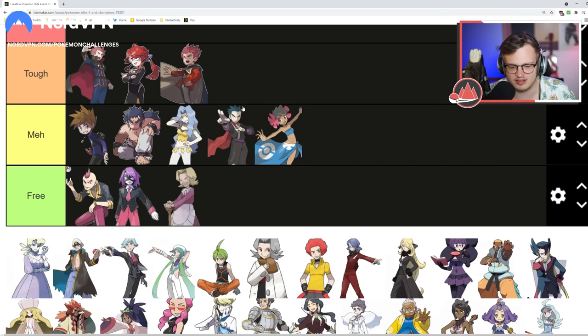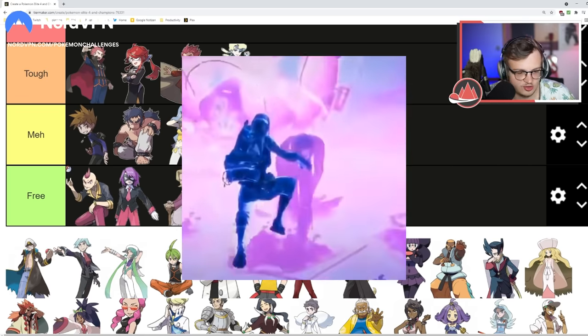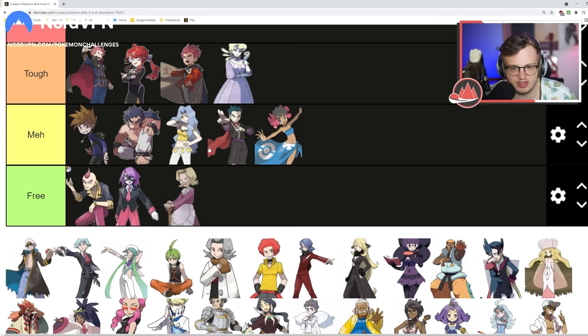Glacia has Sheer Cold, which is a huge X-factor in nuzlockes. Her Glalies aren't easy to kill either. I don't think you'll lose to her but she can cripple your Elite Four run — putting her in Tough because of the Sheer Colds. Drake — his Kingdra is annoying, his Salamence is a threat. If you bring an Ice-type user you can sweep, but if your Ice attacker isn't good this fight can cause problems. Putting Drake in Tough.